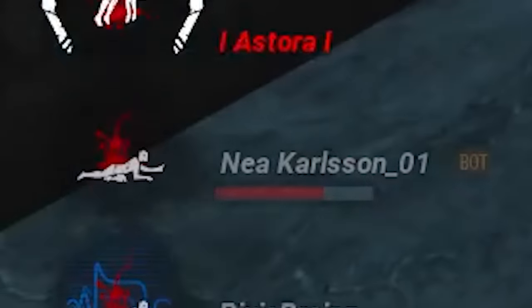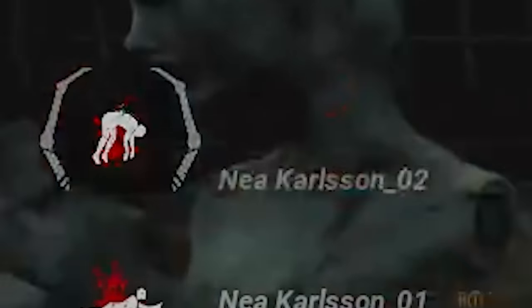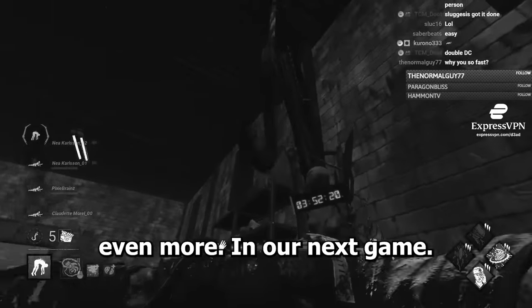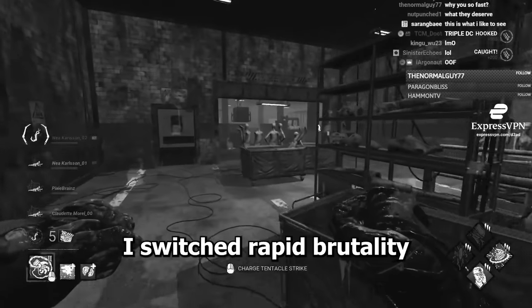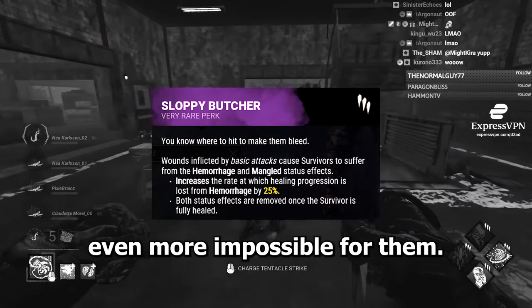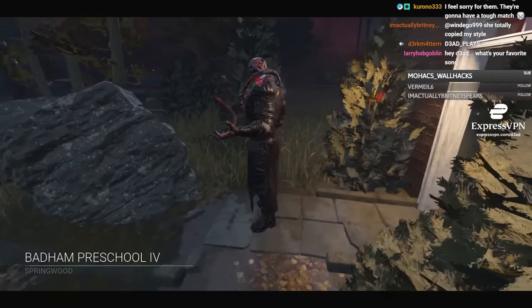That's dirty — two DCs, three. And with this new DC build discovered, I decided to improve it even more. In the next game, I switched Rapid Brutality for Sloppy Butcher just to make healing even more impossible. Let's see how that performs.